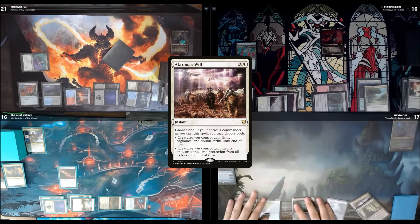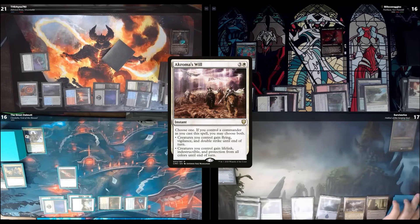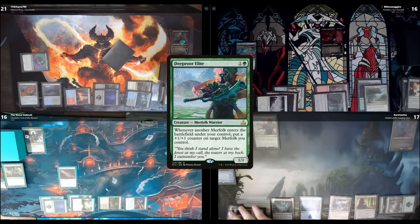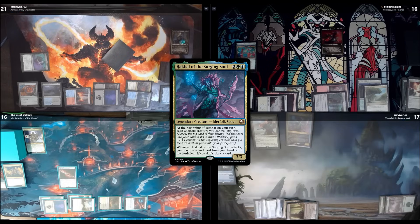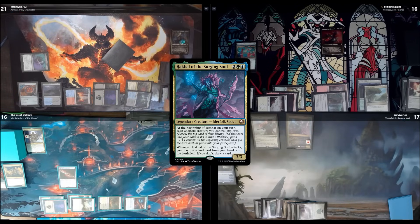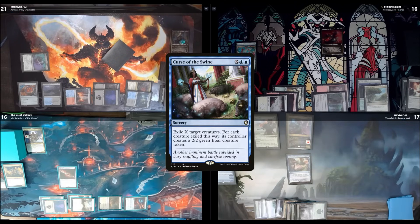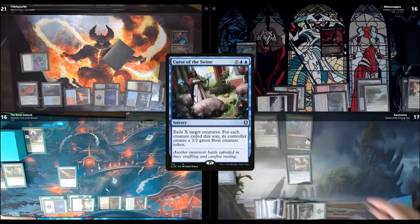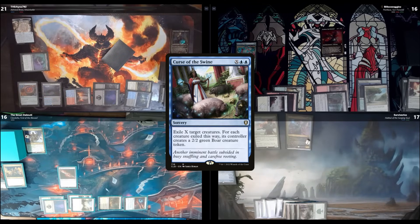I untap and draw. I'll play Forest for turn. I pay 2 green to play Deep Root Elite, then use the rest of my mana to recast my commander. A Merfolk entered — I put a +1/+1 counter on my commander. Beginning of combat, they explore. Deep Root Elite explores a land and puts it in my hand. The commander explores a sorcery and gets +2/+2. I'll put Rogue's Passage on top of my library from the explore reveal and pass my turn.